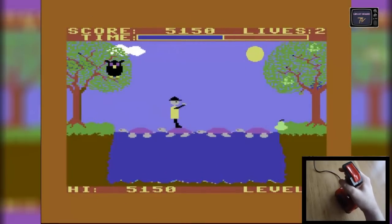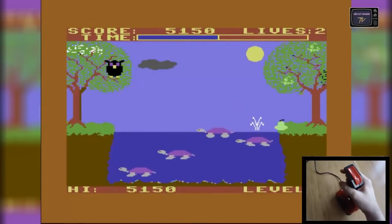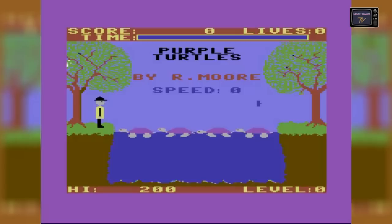Gesteuert wird das Ganze einfach kindgerecht mit dem Joystick, den ihr lediglich kurz nach rechts oder nach links bewegen müsst, um nicht abzutauchen. Begleitet wird all dies von einem ohrwurmverdächtigen Soundtrack, der irgendwie etwas von einem Seemannslied hat.